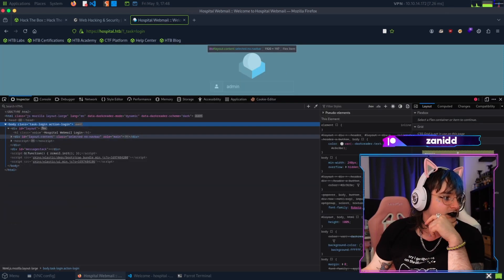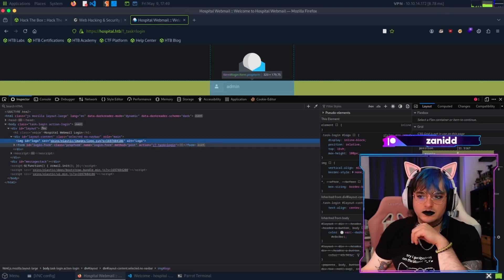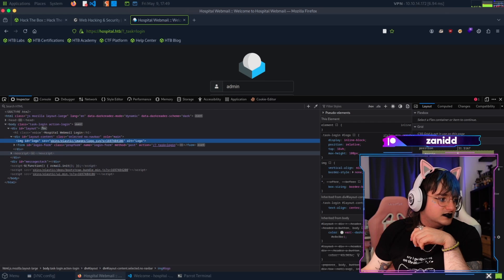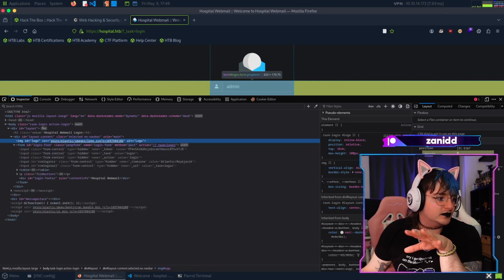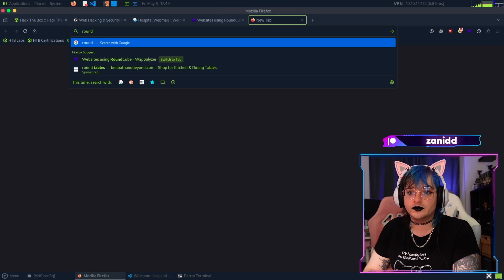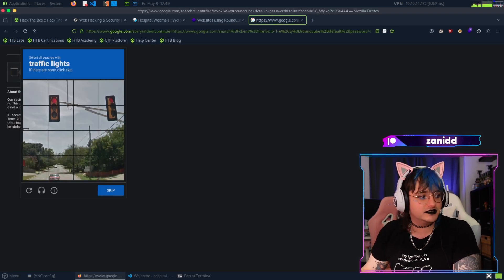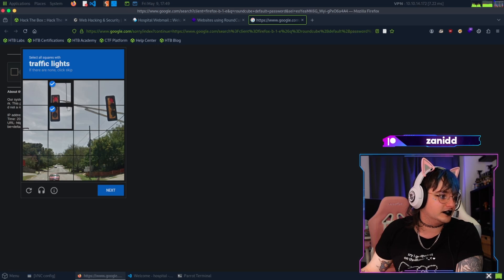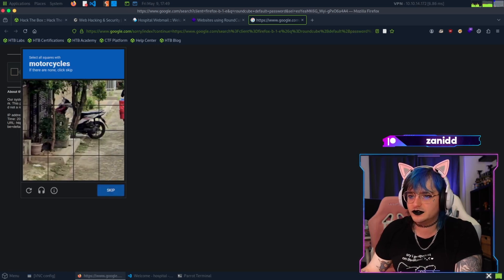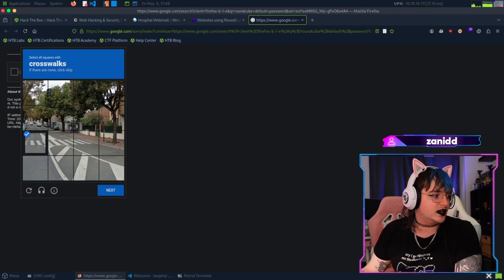I'm trying to find out which version of RoundCube this is running. I see something about 'elastic' - I feel like that's just the name of the skin. Let's search for RoundCube. It thinks I'm a bot - this is probably running behind Cloudflare.